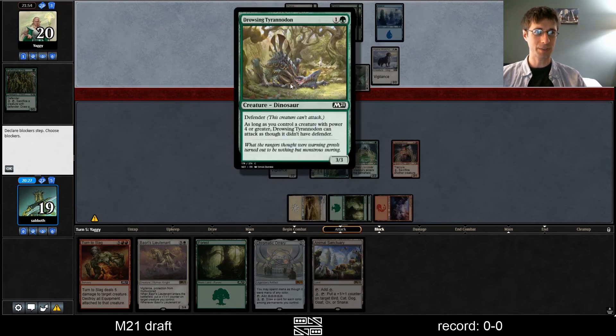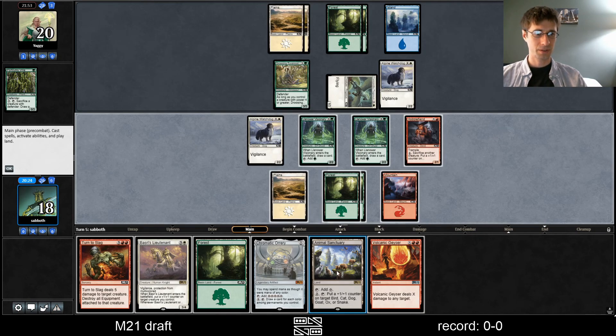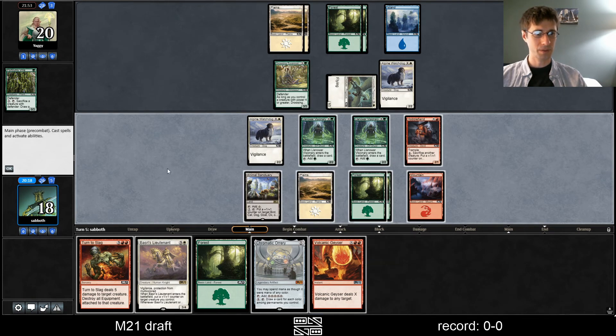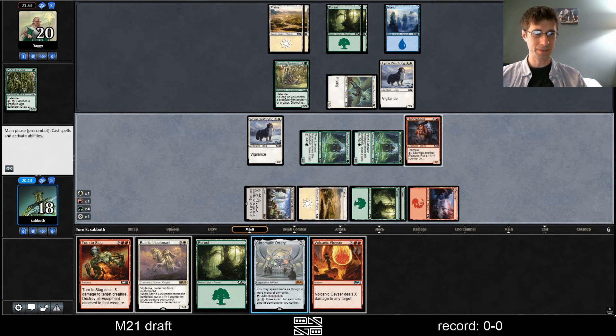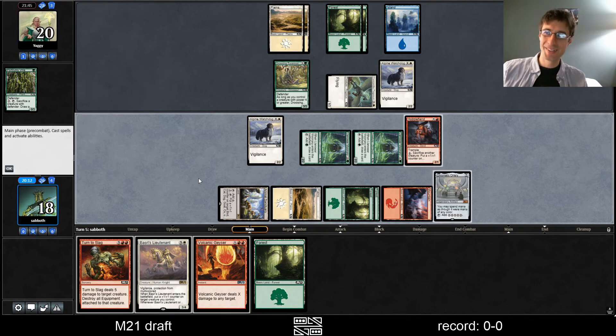I just don't want them attacking with the 4/4 Pteranodon. Sanctuary — I guess we don't need many more green sources out there. I don't want them to counter this — they might counter this. But it's weird to splash for countermagic. Do we want to use Turn to Slag here? We don't really have a good target.